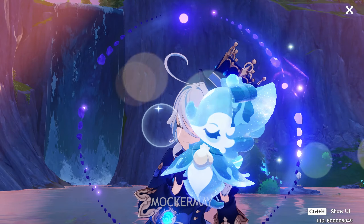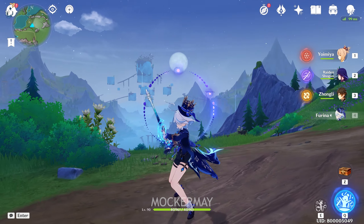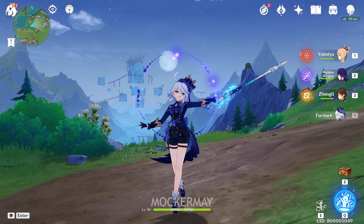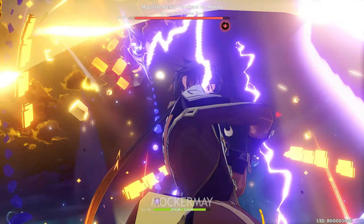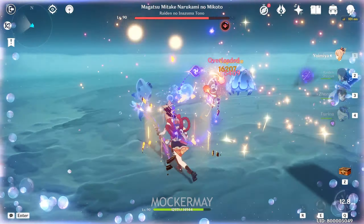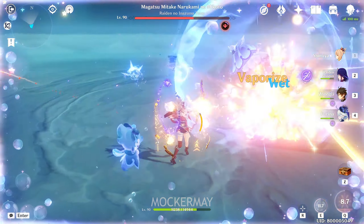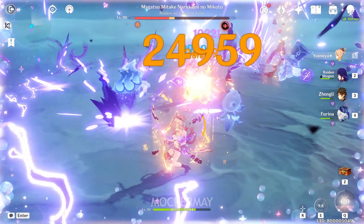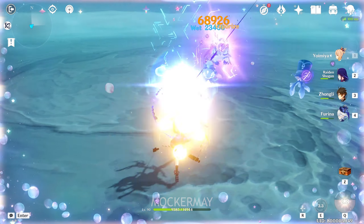Here's Farina, replacing the former member Kokomi. She's the missing piece for my team to create a perfect Yoimiya synergy. Yellen was a great choice before, and also Kokomi, but Farina does both healing and off-field hydro application that lasts longer than both combined. With these three in the same team and Zhongli protecting them while decreasing enemy resistance, this team is unstoppable even in the Abyss.